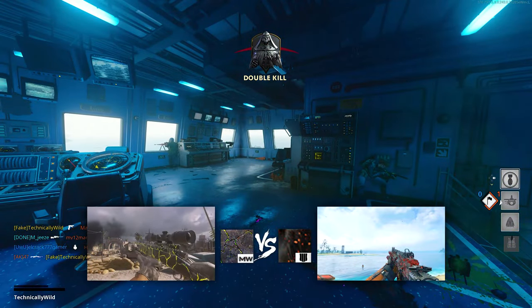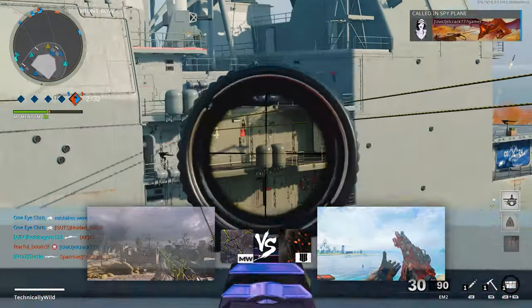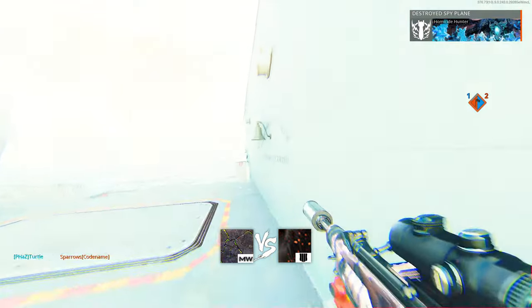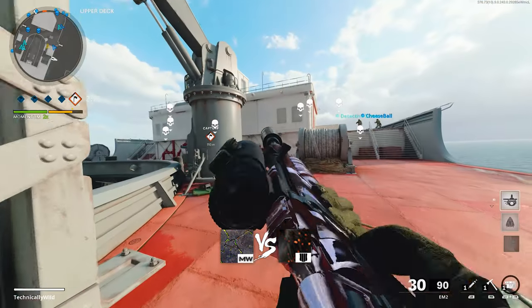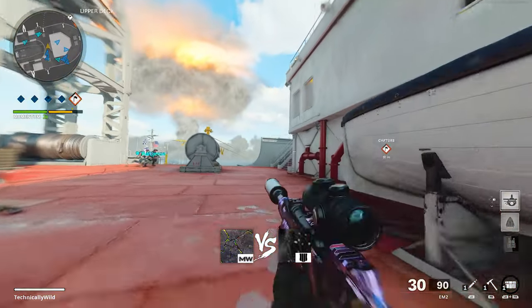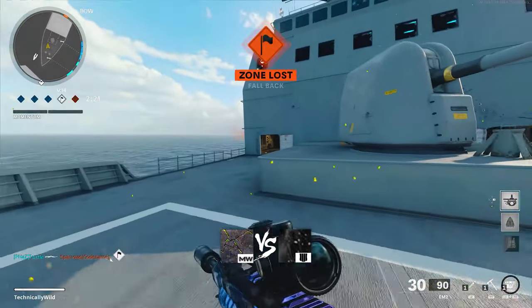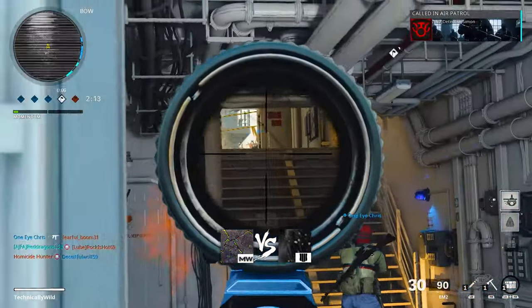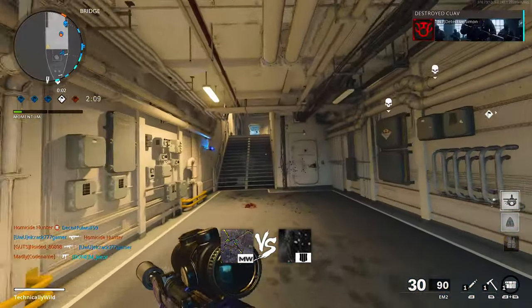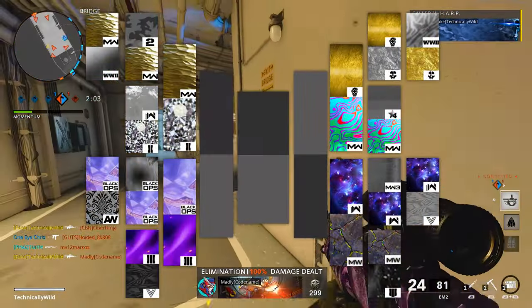Exclusion Zone versus Black Ops 4's Dark Matter. I hate this version of Dark Matter. I love how the black and red looks — it is fantastic — but it's a reactive camo, so if you try to use the camo for more than 5 seconds, the best looking part of it goes away. Exclusion Zone moves forward. It's a better camo and a better game. Modern Warfare multiplayer is 10 times better than Black Ops 4 multiplayer. If you had the choice to pick any of the reactions for Dark Matter and use it as a static camo, Dark Matter from Black Ops 4 would win — the black and red unreacted version. But the reactive change ruins the camo completely for me.